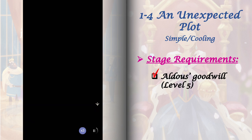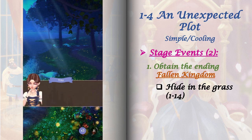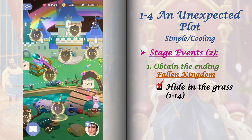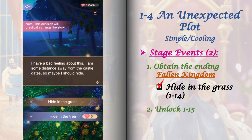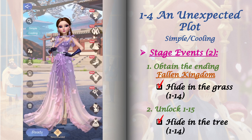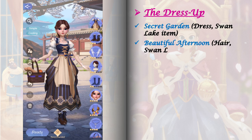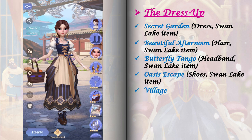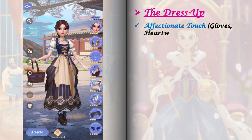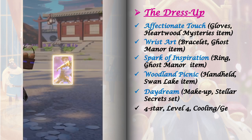Stage 1-14 requires Odwin's goodwill raised to level 5. We have two stage events to unlock. To get the first one, obtain the ending Falling Kingdom by selecting 'hide in the grass.' To get the second stage event and unlock stage 1-15, replay stage 1-14 and select 'hide in the tree.' For the dress up, it is important to get a perfect score to obtain the blueprint for the next stage. Use Swan Lake items, upgrade your fashion lab and Time Academy, and use 5-star relics with at least one matching tag. Here I'm using Light's Relic at level 14.